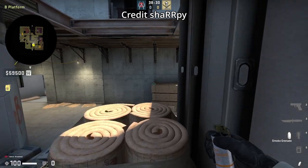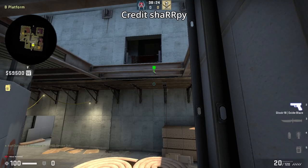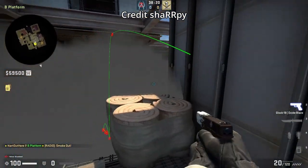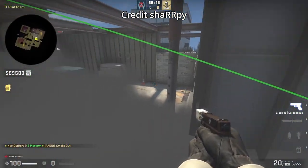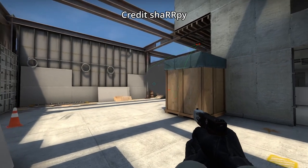Window one-way smoke: get behind the coil, aim at this part of the beam, then left click throw. The smoke bounces off the beam and onto the mid ramp. You'll want to get on top of the coil to see over the smoke, giving you a one-way that makes it hard to spot your head.